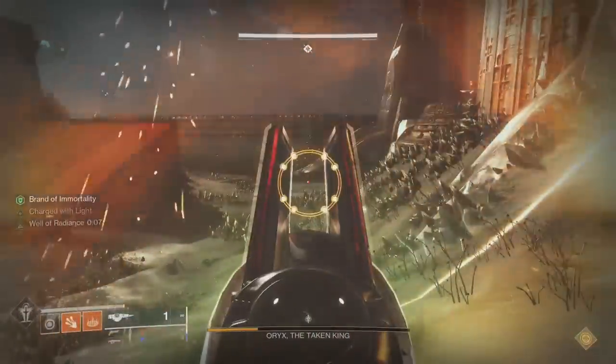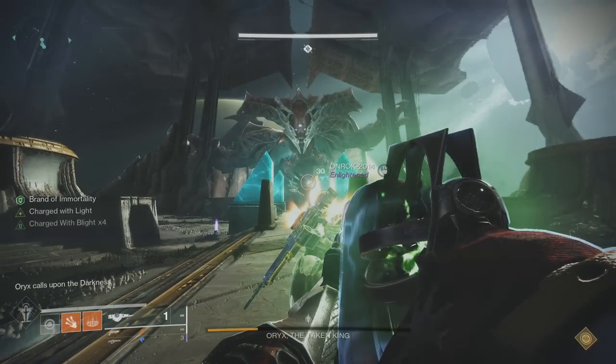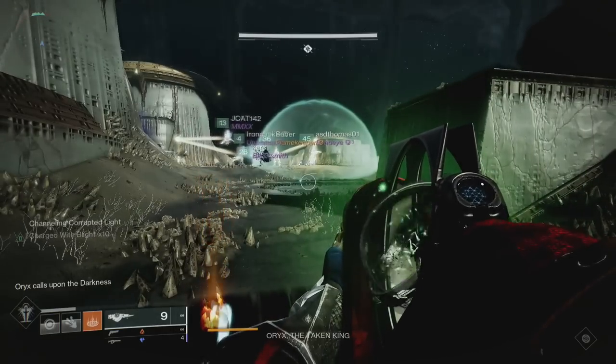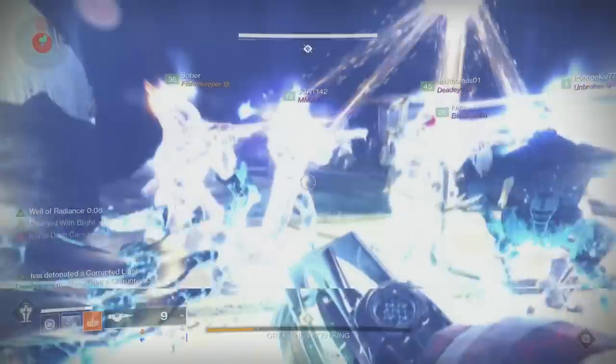Once he's in final stand, two more Ogres will spawn in the front of the ship. Kill these guys and get two people ready to stand inside the bombs. Once you see the message that Oryx is calling upon the darkness, have these players step inside their bombs. Once they see their name, go back into the aura and finish Oryx off for good.